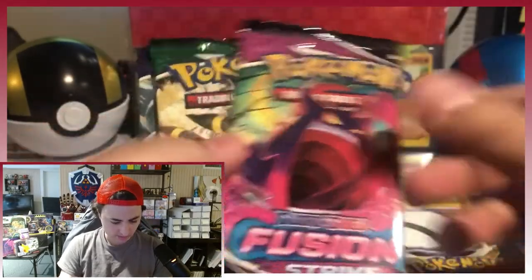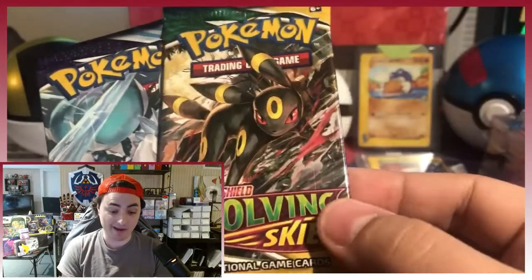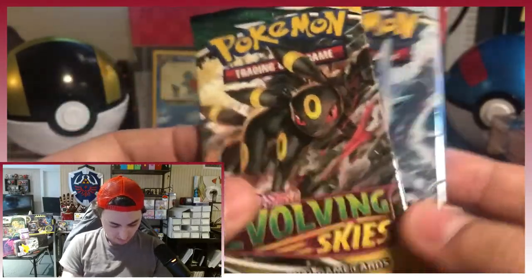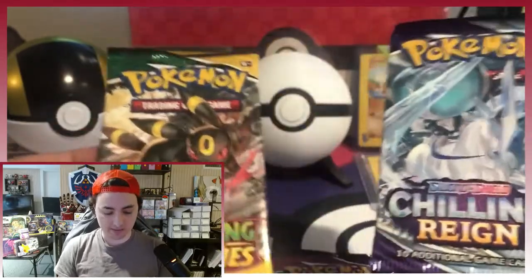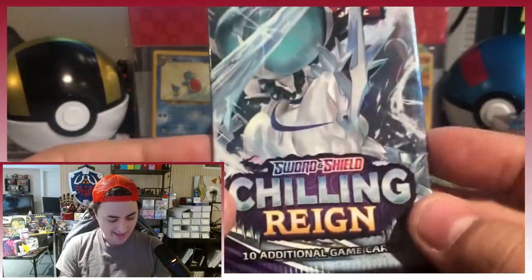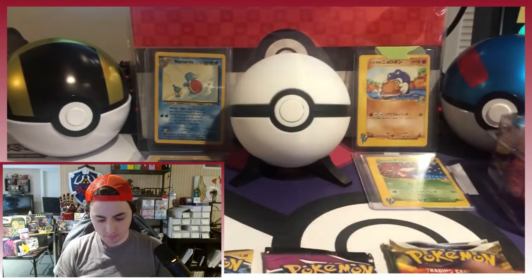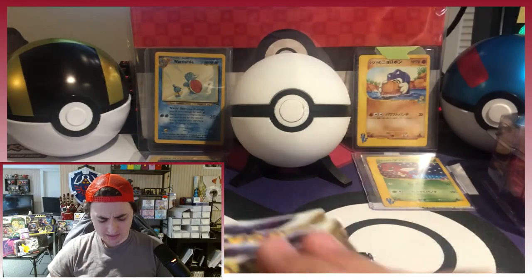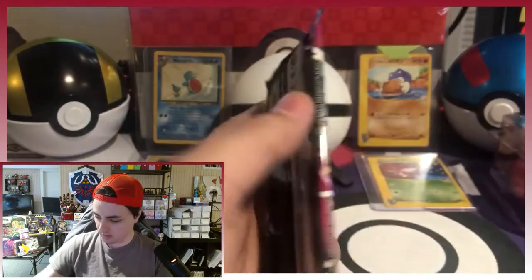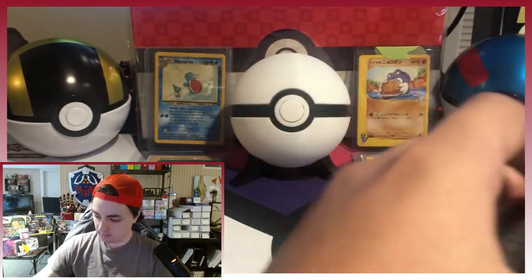Now on to our packs. We have five packs and they are Brilliant Stars, Brilliant Stars, Fusion Strike, Evolving Skies — which have skyrocketed in price lately, more than doubled — so we have a bunch of these packs in our collection that we're going to hold for now, but we will open this one today. And a Chilling Reign. Not bad. Let's start off with the least popular, the Fusion Strike. Not that many great cards in here — the pull rates are atrocious. But let's see what we get.